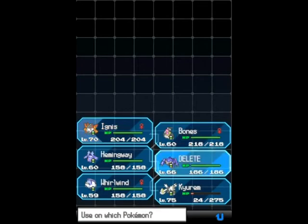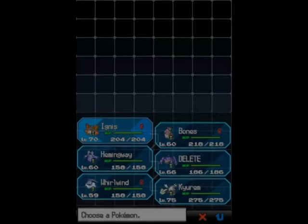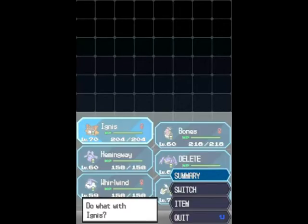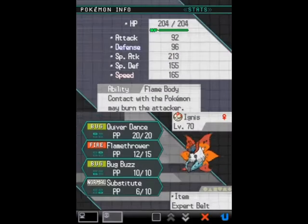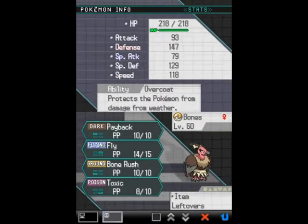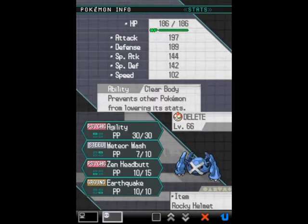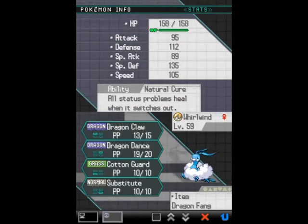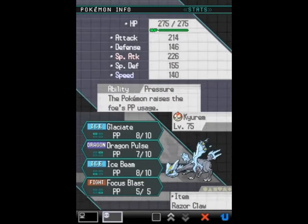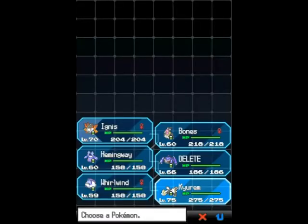Firstly, you want to know that pretty much 90% of Grimsley's team is physical — in fact pretty much all of his moves are physical, so you want to be prepared for that. My plan was to use Whirlwind, go for Dragon Dance, and set up on Cotton Guard as well. This was suggested by Marilyn's walkthrough, and it was actually the main reason I caught an Altaria.